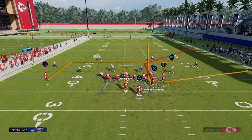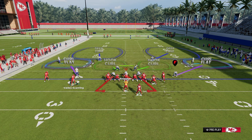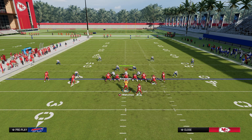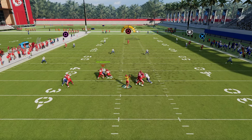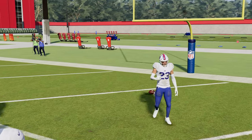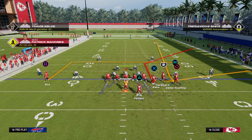Another thing people really underestimate about this fade: if you're facing a lot of Cover 2 with double flats, a lot of people worry about the C route to the right side and maybe a double corner over here. This route combo is super slept on because the C route is going to pull that half, and then you have this inverted streak — and this is going to destroy a double flat type of coverage. There's a lot you can do with this play; I'd really encourage you not to sleep on using it as more than just a corner route clear out.